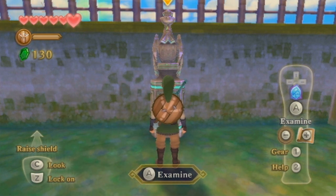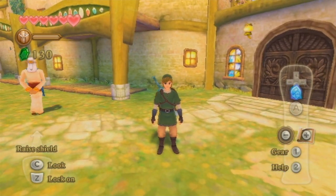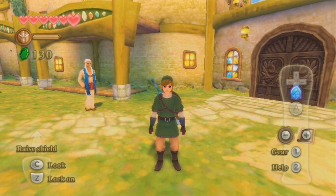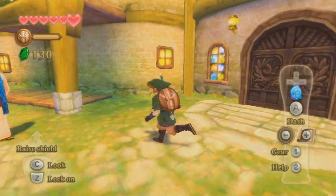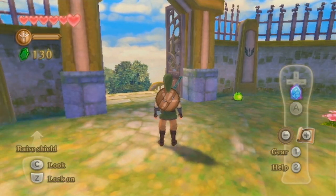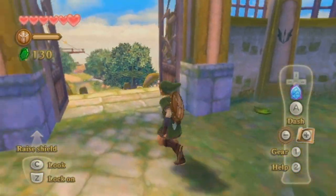Hey guys, and welcome back to Let's Play The Legend of Zelda Skyward Sword. Last time we were told a little bit more about the great destiny that lies before us, and we've also suited up to look much more like a hero now — definitely better than the stuff we had on before. We also opened up a path down to the fabled surface using the Emerald Tablet, so that is definitely the next place to go.